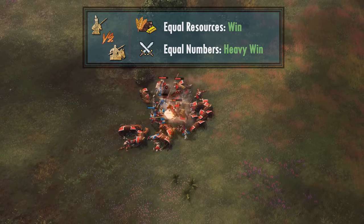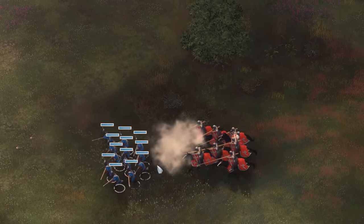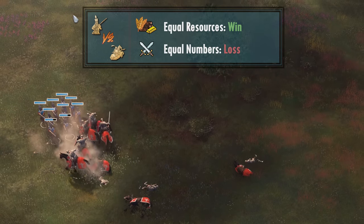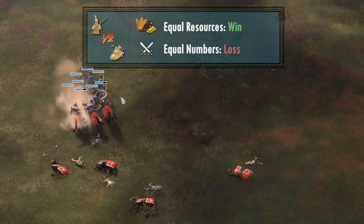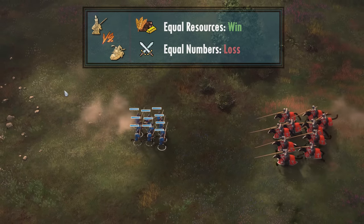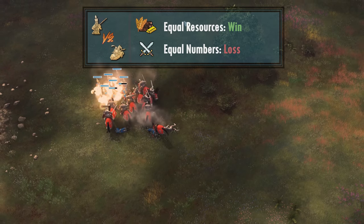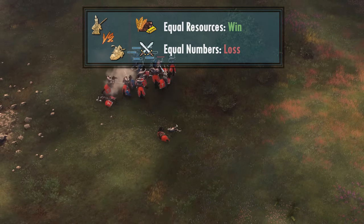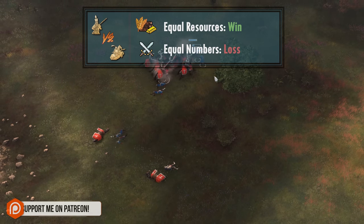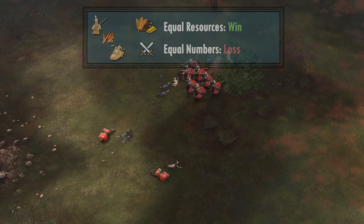If the enemy Janissaries have some frontline to begin with, you'll be sending your Horsemen to a suicide mission. Against the Knights, it's a mixed bag. In equal resources, even after taking a full charge attack to the face, the Janissaries comfortably win with more than half surviving. In equal numbers, it's not the case — as soon as you lose the critical mass of one-shot, one-kill, the engagement snowballs into the Knights' favor. Regardless, in a real game, if any other unit absorbs the charge attack, the Knights are toast. Janissaries are very deadly against the Knights and always cost-effective to trade as long as they're not outnumbered. Any melee support for the Janissaries means a suicide order for the Knights.